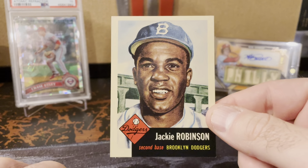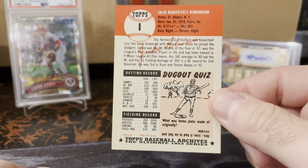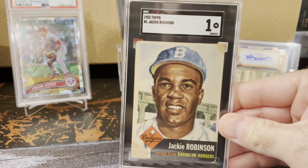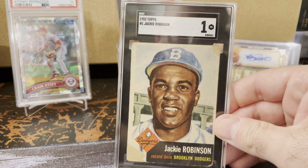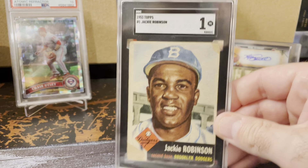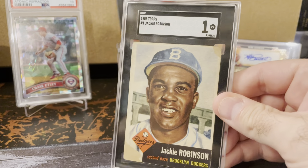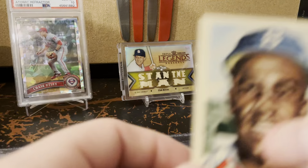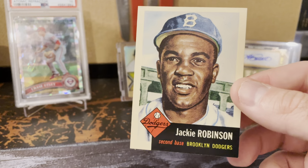These are from the 1991 Topps Archive set. At the National, I picked up one of the bigger cards and decided I would feel better having them graded. But instead of just having an empty spot in the binder or putting in a placeholder like an index card with the player's name, I figured with this set existing — even though they're standard size rather than the size of the normal 1953s — I thought I'd just put this in the binder in that place.